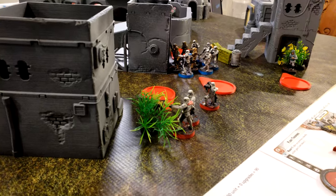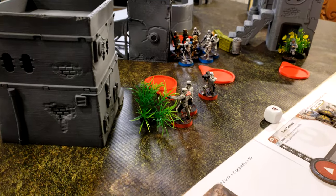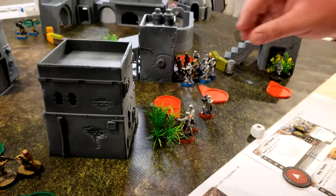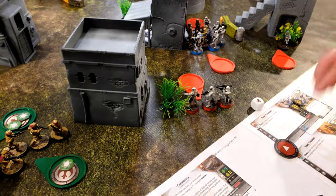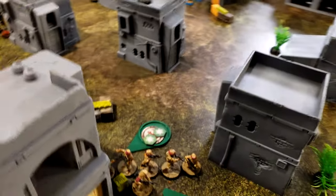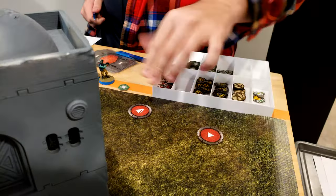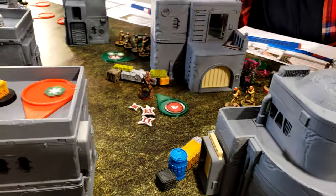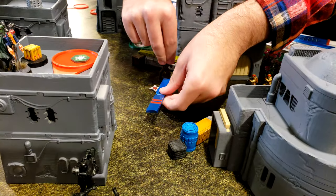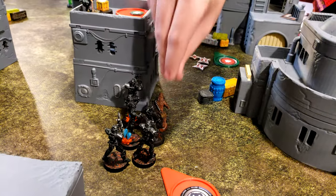They're going to roll for suppression real quick - they're going to get it off. So they will readjust so their heavy weapon can see, and then they're going to shoot at Han Solo. Originally got a core, then I tapped my second improvised orders to get Chewie. Chewie is going to go and Chewie is awful mad. So he's going to go over to here and engage with this dude.